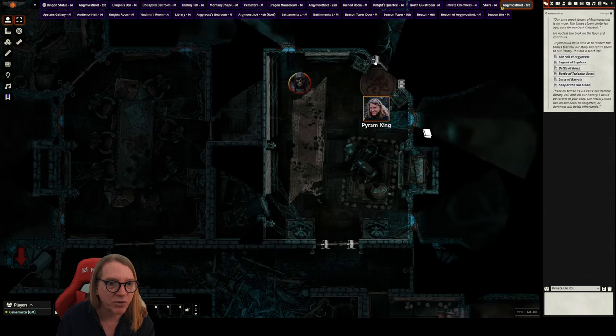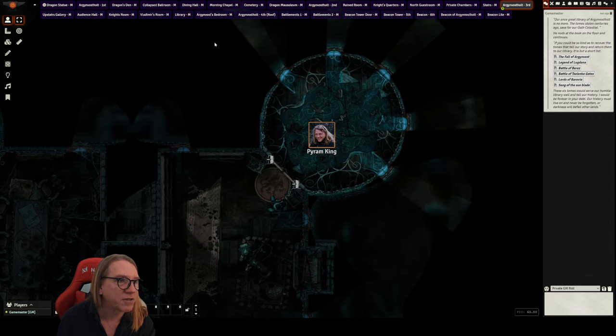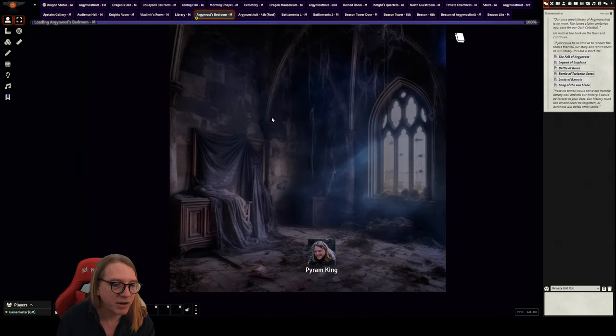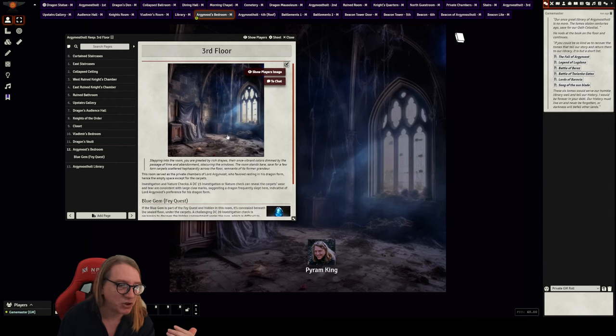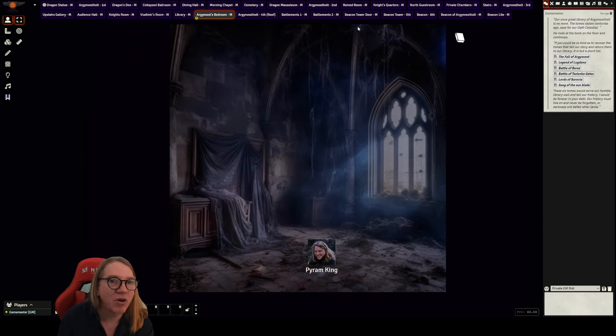Also on the third floor, through the double doors, is Argenvoss's private bedroom. The main importance of this room is if you're hiding the blue gem here — it's concealed in a secret compartment underneath the floor. If anyone tries to get the blue gem, Sir Godfrey will show up and instruct them to stand down, directing them to complete the quest first.